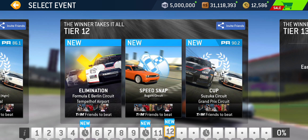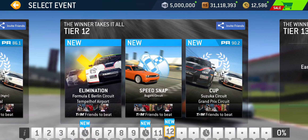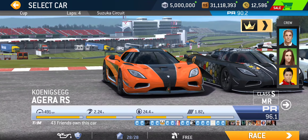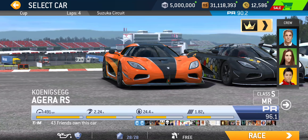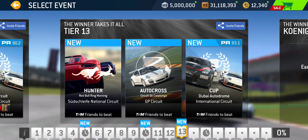Continuing on to tier 12: we got Elimination at Berlin and Speed Snap at Bugatti Circuit. And the cup at Suzuka Grand Prix — PR 90.2 required. That's a bit of a leap in PR requirement, isn't it — from tier 11 at 86.1 to tier 12 at 90.2. And now we're running four-lap cups here. Tier 13: we got Hunter at Red Bull Ring National Circuit — so that's a short lap — and Autocross at Catalonia Grand Prix.